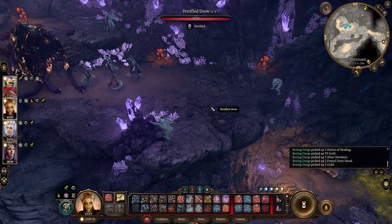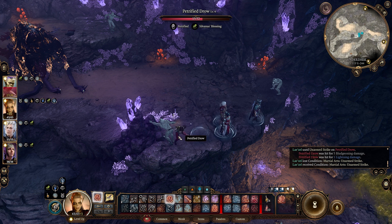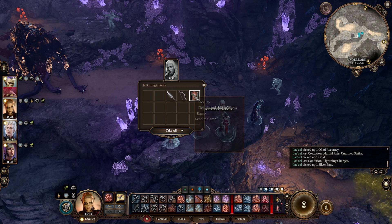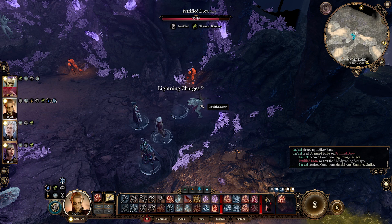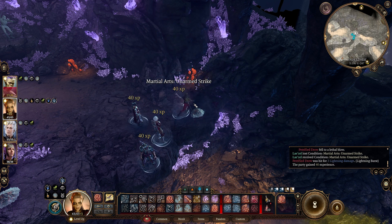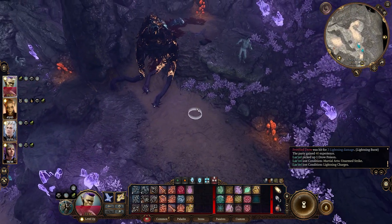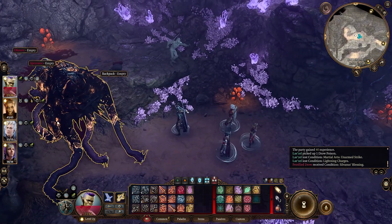Let me just punch these things. I just wonder if we can loot them once they're dead — yes we can, so I'll take some of that. In that fight the key was the monk — stunning the beholder — because he just had no response to that really, which was kind of cool.